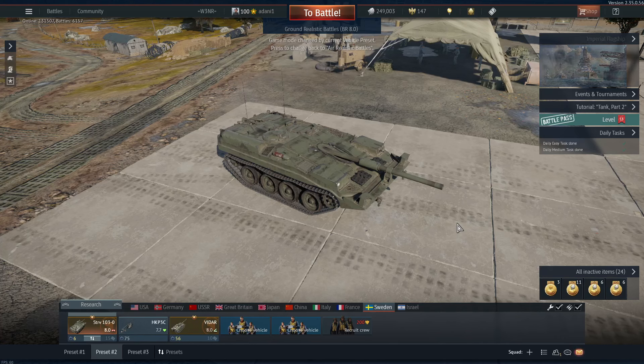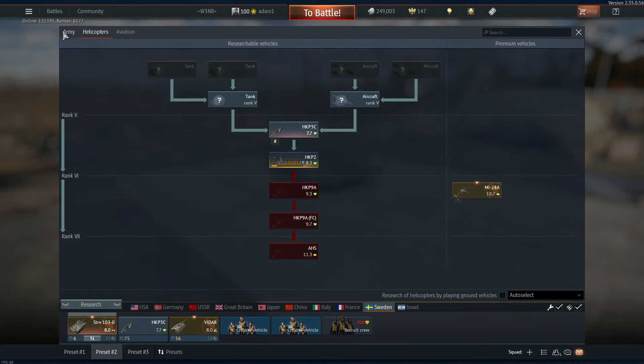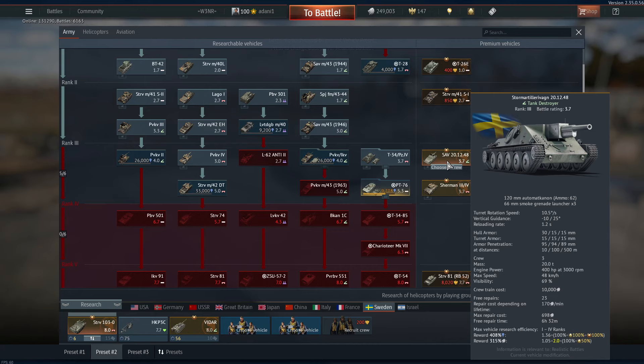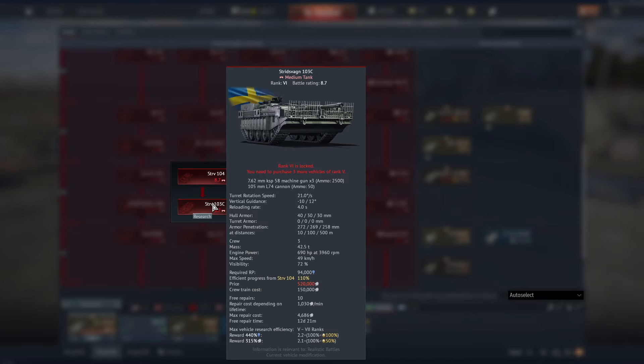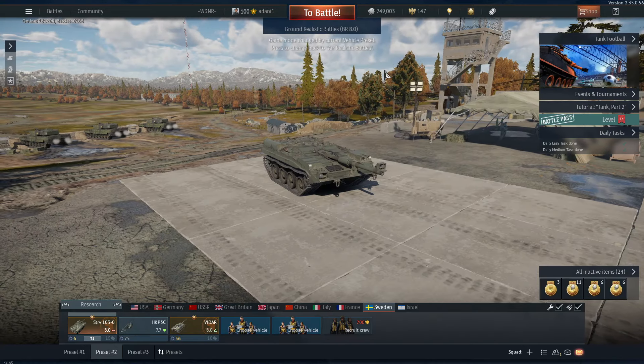Welcome back everybody — you guessed it, we're playing some more Sweden. This is the cheese wedge tank, the STRV 103-0. There's also one in the tech tree, which you'll see I don't have hardly anything in. I play it for the memes mostly, because this right here is broken as all get out. It is hilarious. There is another cheese wedge tank around here somewhere — there we go — and this one's a bit better. It is 0.7 BR higher. So without further ado, let's hop into a couple matches.